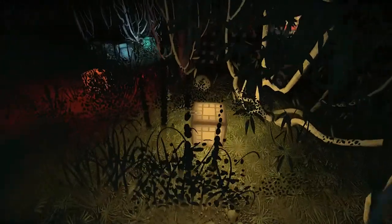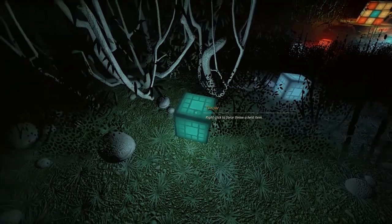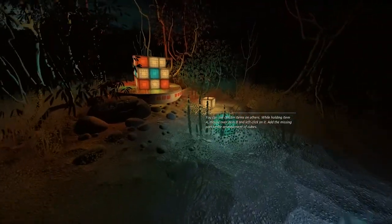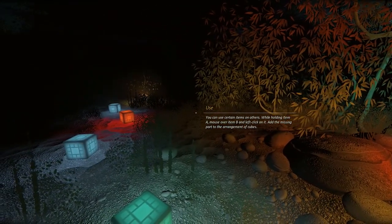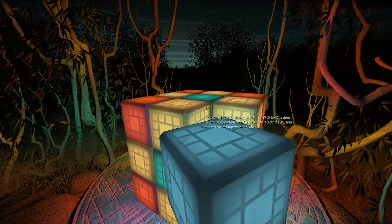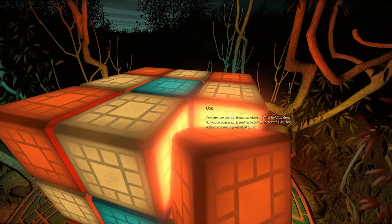Oh! I can collect more. I have space for two more. I'm not sure if I should be collecting those — maybe they are just to show me the way. You can use certain items on others: while holding item A, mouse over item B and left click on it. Add the missing part to the arrangement of cubes. Blue — nope, doesn't work. Red — ta-da!